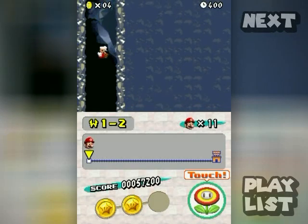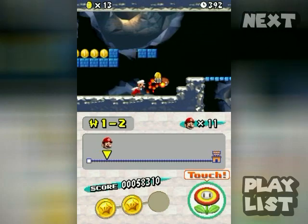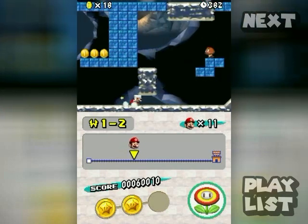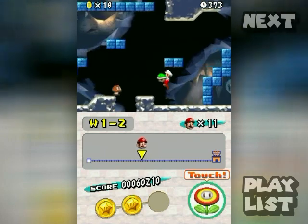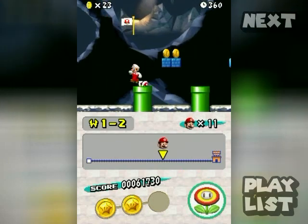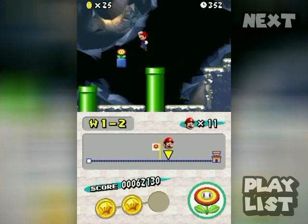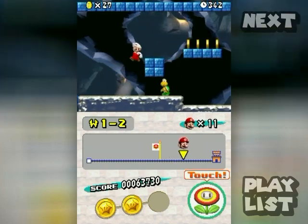I'm just going to race through the stage as quickly as I possibly can without cutting forward, to show I'm not cheating since I'm playing on an emulator. It's not a difficult stage. Watch — you can collect coins with shells just like that. Oh, I was reckless. I know this box contains a power-up.